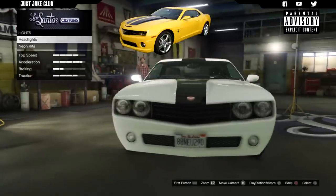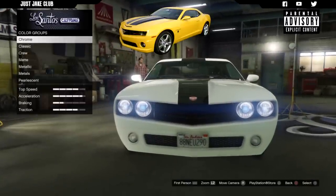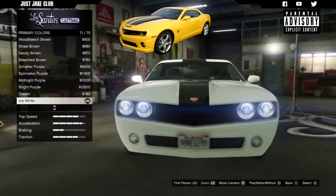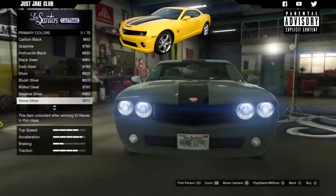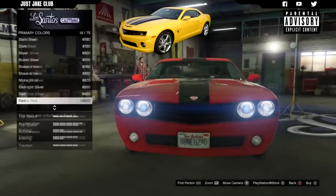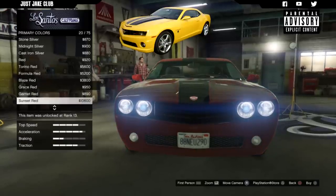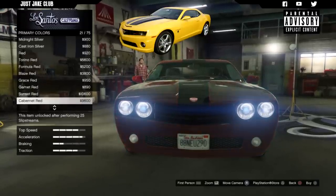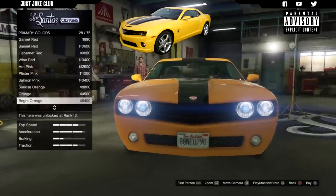Then we're going to move to the lights - go into headlights and purchase the Xenon headlights. Then we're going to go into the respray. Once you're in here you want to go into primary colour and into classic, because we do have two different colours on this car. We've got the racing stripe on the front, and if we have a metallic it's going to make a weird shine on that racing stripe. So we're going to stay classic and purchase bright orange.